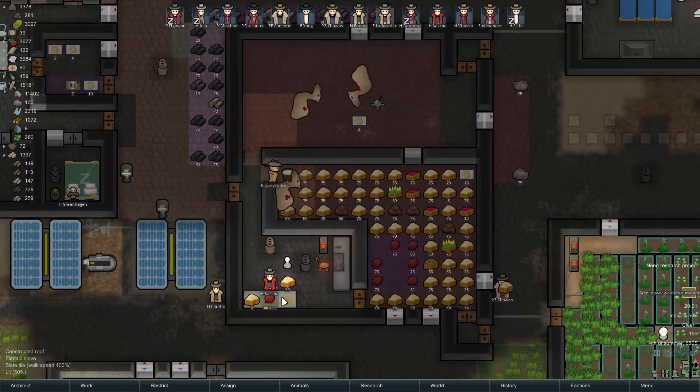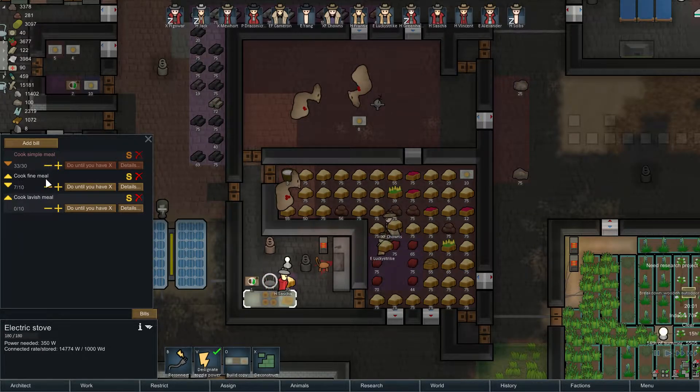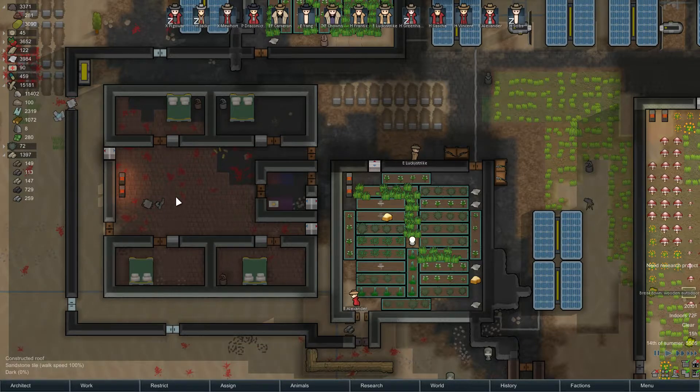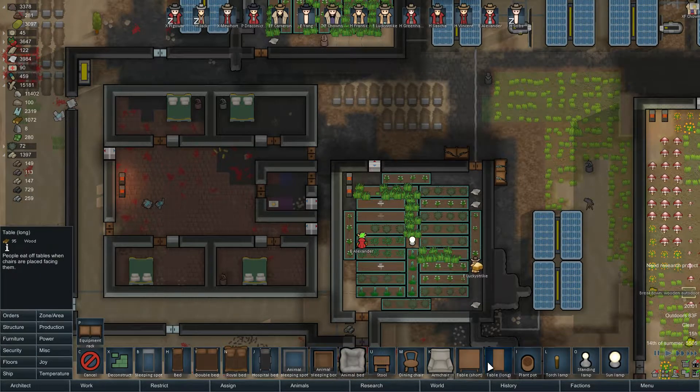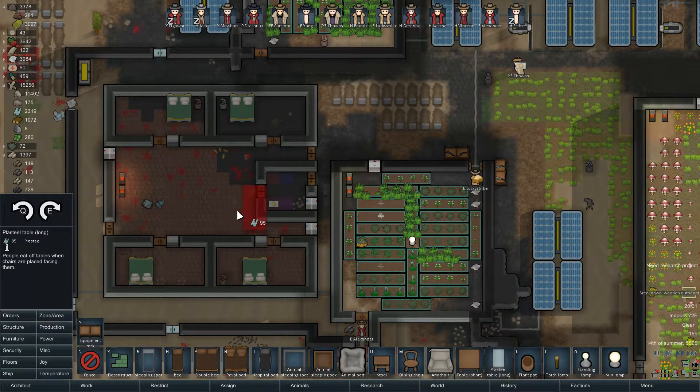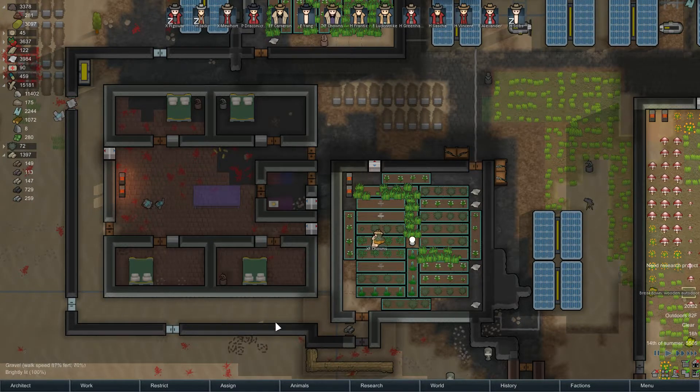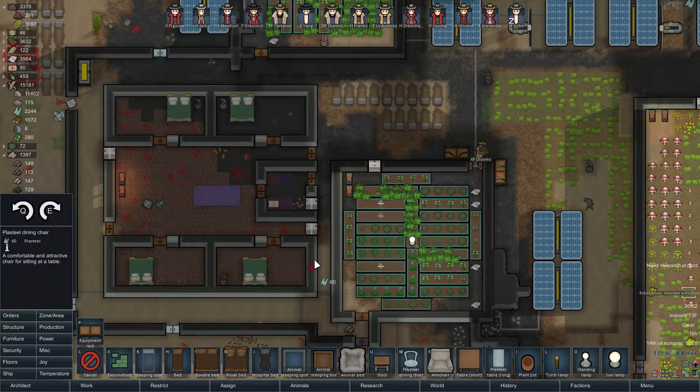I'm going to set them all to 30 because I'm also going to set up a freezer in the other living area. We need to set those to be hauled — I want somebody to come clean this room up. Let's do furniture — a plasteel table. I'll turn off all but our best constructor so he can focus on that table. Let's set up the chairs and stuff too so we can have a fine dining area.